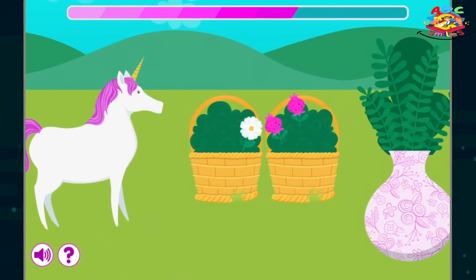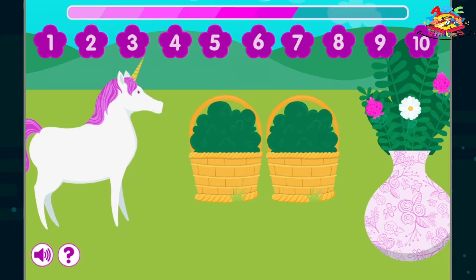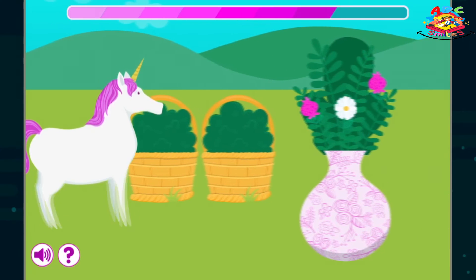Add one white flower to the vase. Add two pink flowers to the vase. Add one blue flower to the vase. How many flowers are in the vase? Nice job!